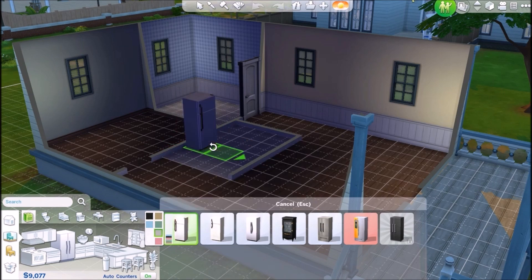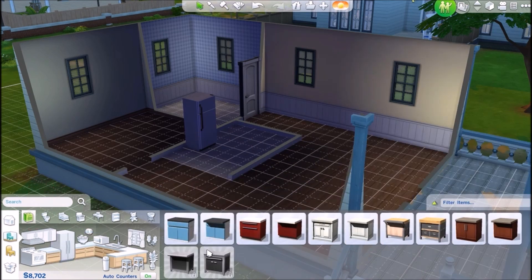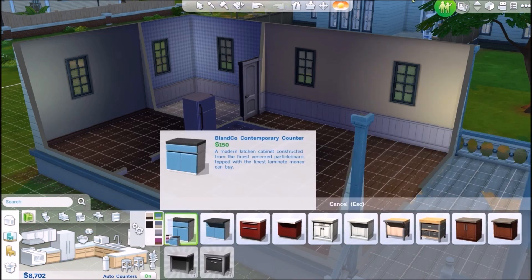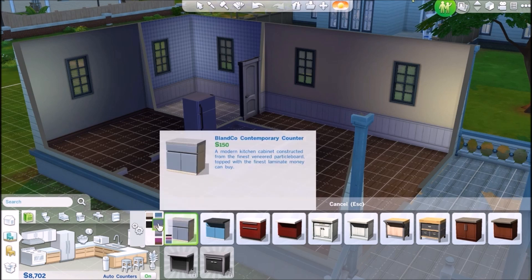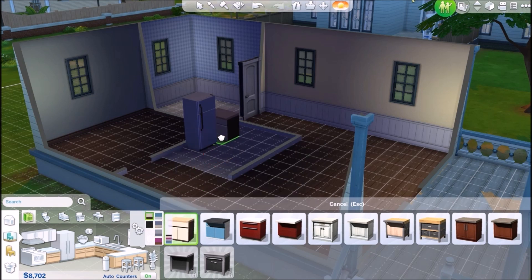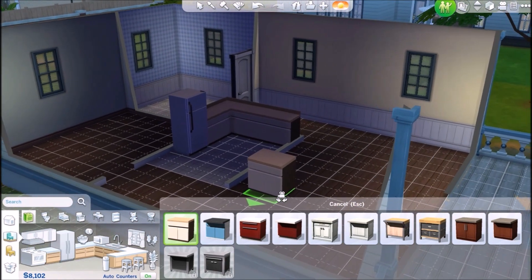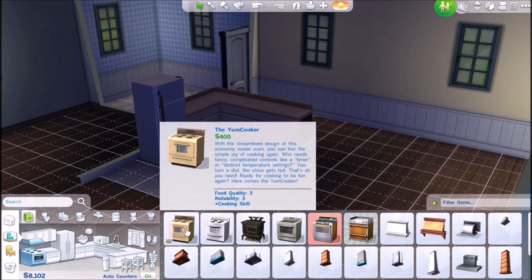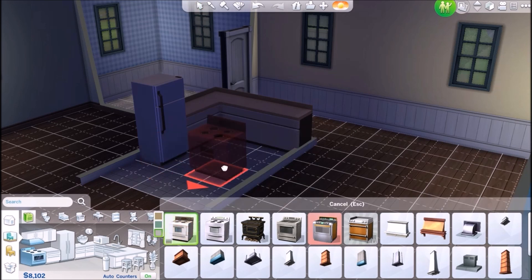We'll just go ahead and get a white fridge for now. Alright, we'll go to counters — once again a lot of options. She could have a purple counter but we'll do this one. Alright, stoves — I like this one, we'll get this one.